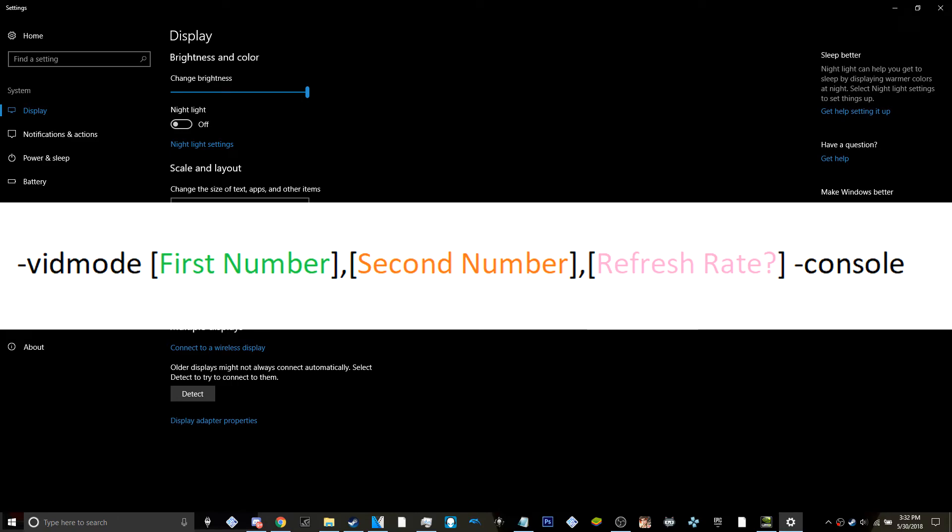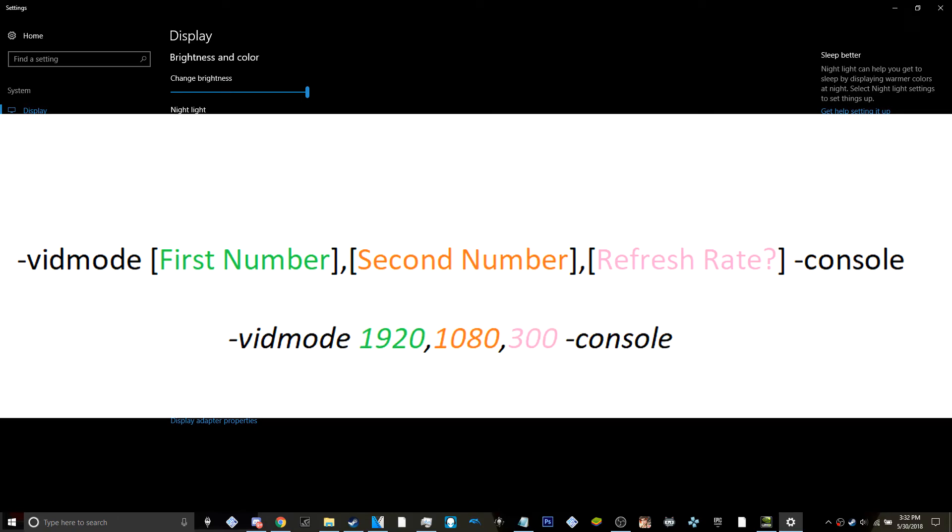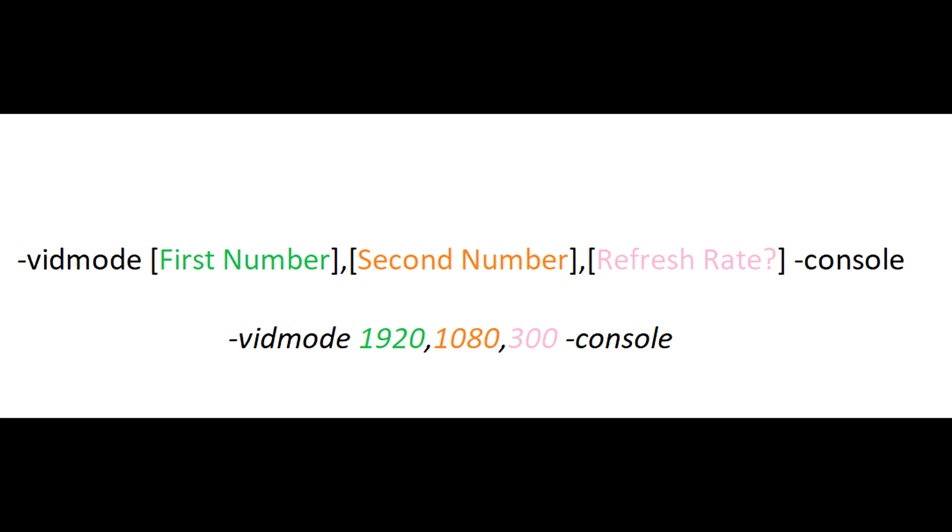The command is VIN mode, then you put in the first number of your resolution, then the second number, and the third number is your refresh rate. So just put that from 60 to 300, any number in between. This is what mine looks like: VIN mode 1920x1080 300 -console. Hold on to that command because you will need it soon.